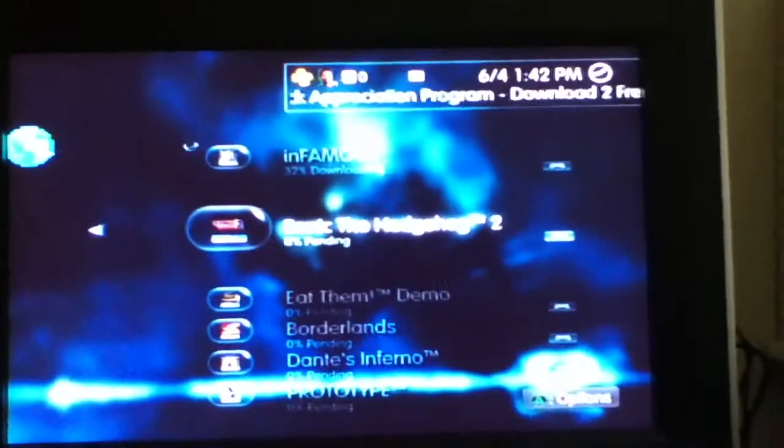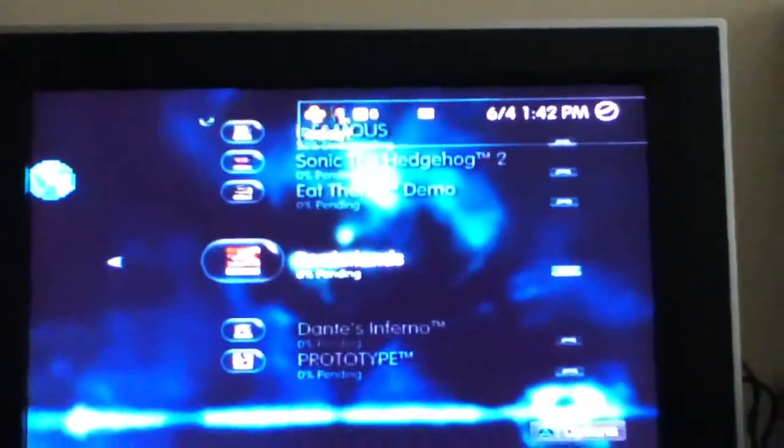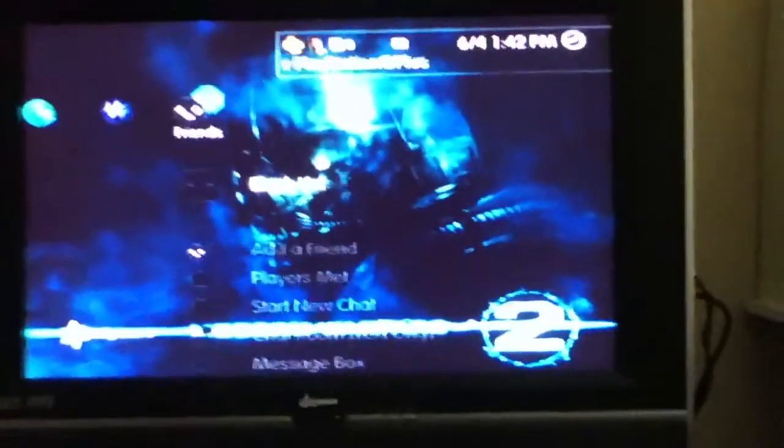Here are the games I'm downloading right now. I got this one for free from the PlayStation Store promotion. Sonic the Hedgehog 2 is also from the promotion. This new demo is a free trial from PlayStation Plus. Also downloading Dante's Inferno, Borderlands, and Prototype.